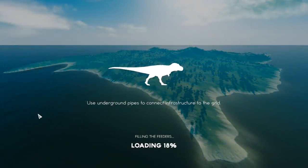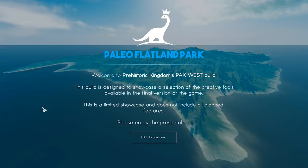For the very first time, so it will be a little disastrous. Look back at when I first built my zoo on Planet Zoo — it was a mess. My first park in Jurassic World Evolution — disaster. We're going to see what animals there are and play around with the game. Welcome to Prehistoric Kingdom's PAX West build — this build is designed to showcase a selection of the creative tools available in the final version. This is a limited showcase and does not include all planned features.